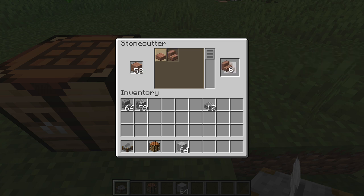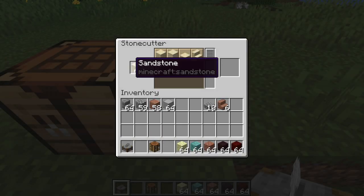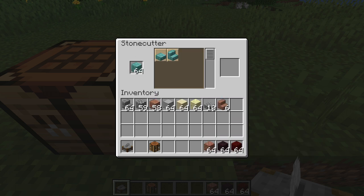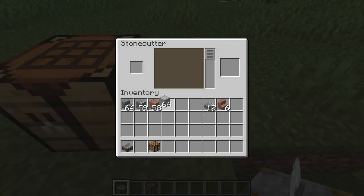It can make stairs, slabs, bricks, and walls from cobblestone, all types of stone and polished stone, sandstone, brick and nether bricks, quartz, all types of prismarine, stone and stone bricks, and the mossy variants for the stone types that have them. The smooth stone slab is currently missing from the recipes, so we'll see if that gets added. There's also a new sound effect for crafting a block with the stone cutter.